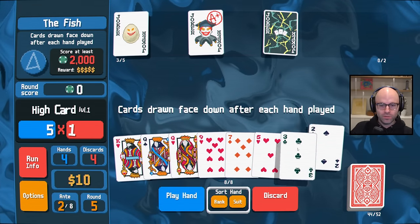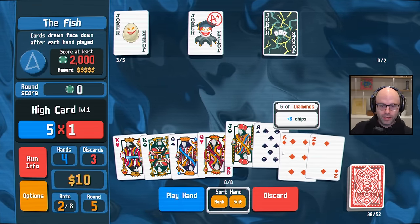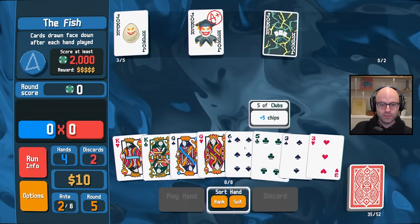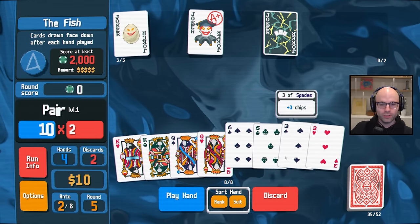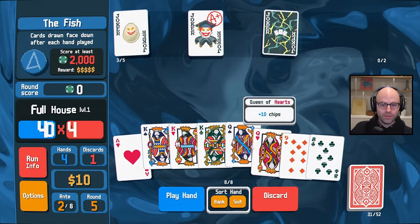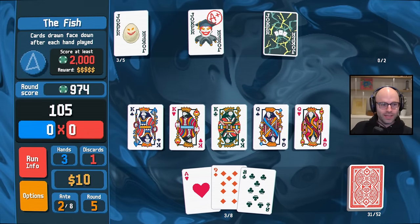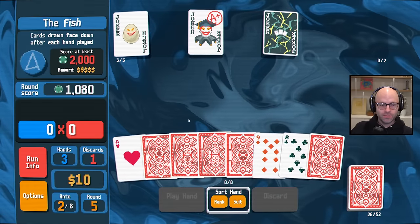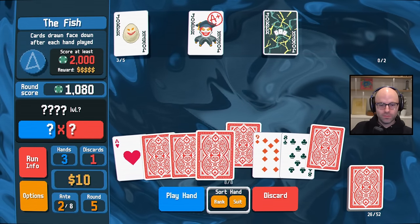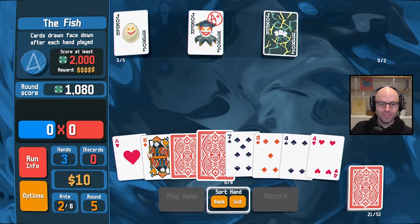We do kind of need the right circumstances. And the one thing that's definitely in common with the last run — sorry, threes, you had your chance — is we're fishing hard for three of a kind. But on the last run, we were fishing hard for four of a kind and then five of a kind.